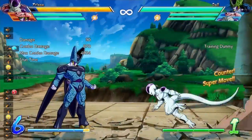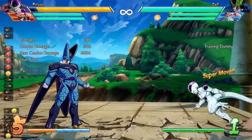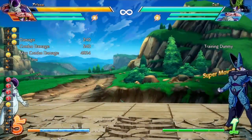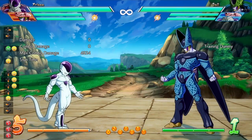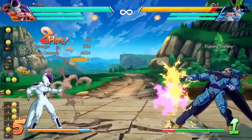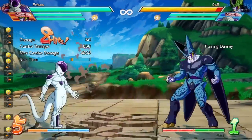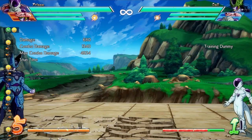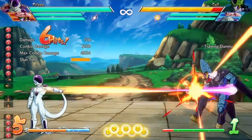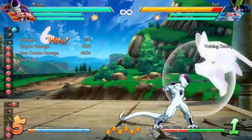Now you can vanish out of sequences like stand heavy into down heavy or stand heavy into core circle forward, which you couldn't before. However, if you do the hands version of core circle forward or stand heavy into ki blast, you still can't vanish out. Also, the wall bounce from this move now only occurs on the first hit, rather than any hit of the move.